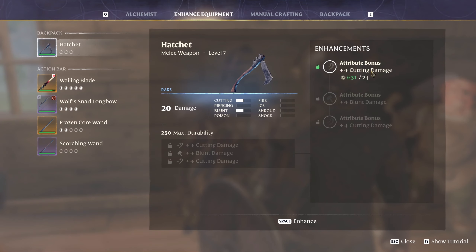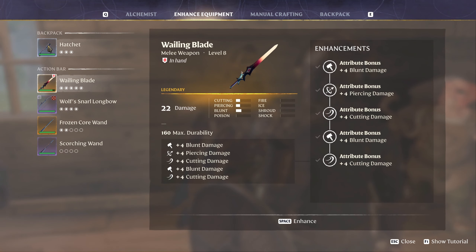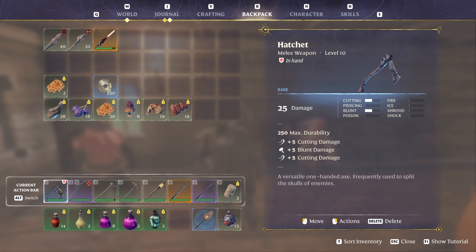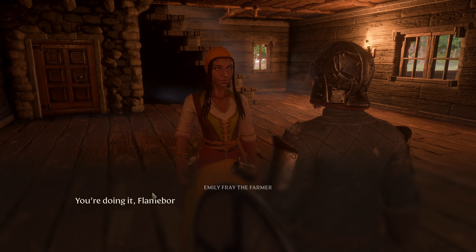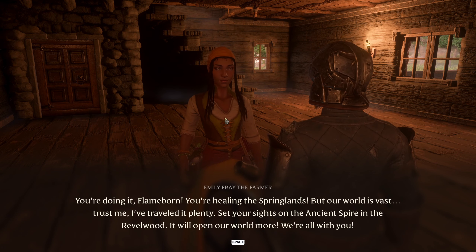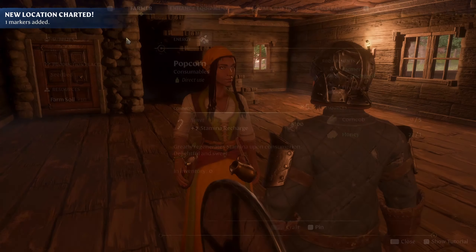We still need the mortar for this guy. I'm curious — if I upgrade you, you go up to 25 instead of 22. Let's talk to her. 'You're doing it, Flameborn. You're healing the Springlands. But our world is vast — set your sights on the ancient spire in the Revelwood. It will open our world to more. We are all with you.' What do you have to craft? Let's look at everything.